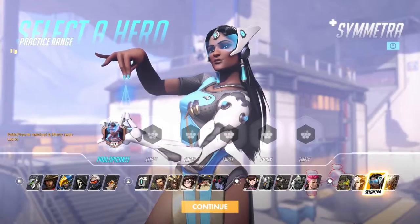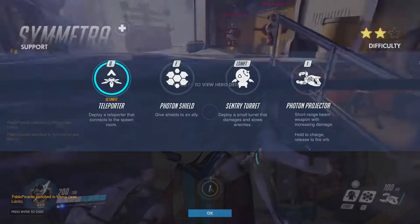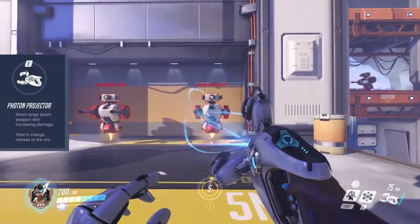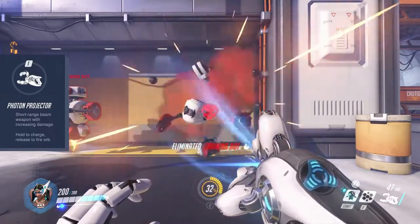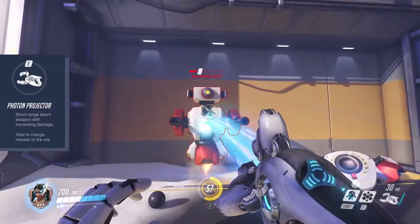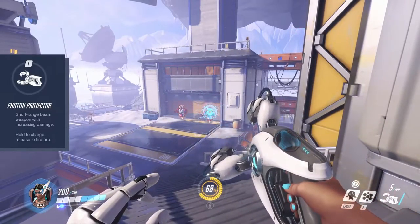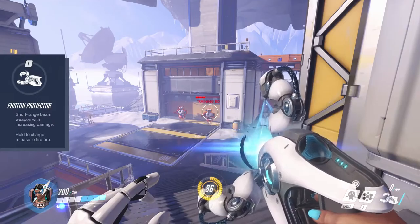Next one is Symmetra. She does not do any healing, but she has some useful gadgets to modify the battlefield. She comes with 100 HP and 100 shield. Her Photon Projector's primary fire emits a beam that connects to the enemy only at a very short range but deals a high amount of damage. Holding down secondary fire charges up your weapon and shoots a slow but powerful orb that consumes up to 20 rounds of the 100 ammo.